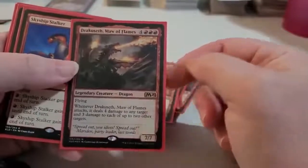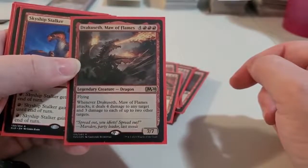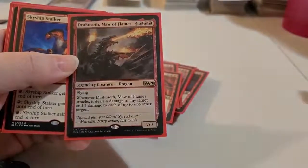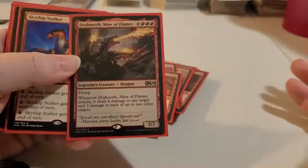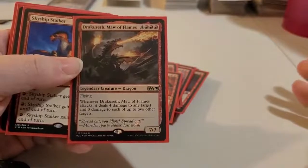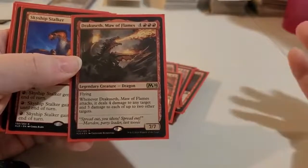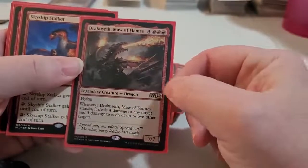Then we've got Maw of Flames — he's an expensive 7/7 flying creature. He costs 7 to bring out, but there is a possibility of him costing only 3 to bring out. He's flying, and whenever he comes out or whenever he attacks, he does 4 damage to any target and 3 damage to each of up to 2 other targets. To have him come out later in a game would be good.